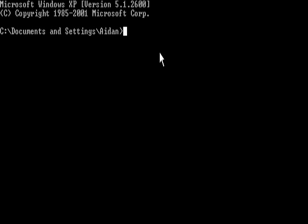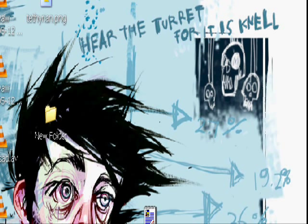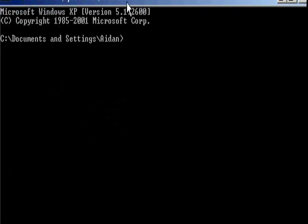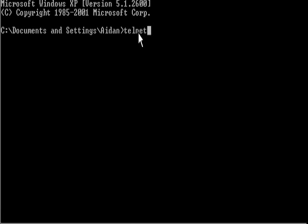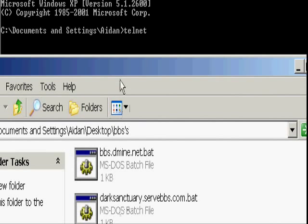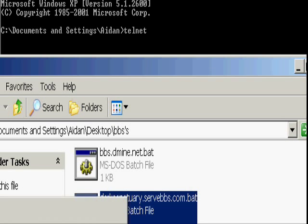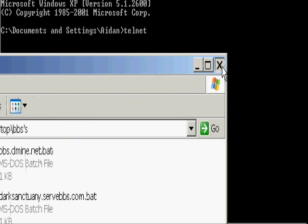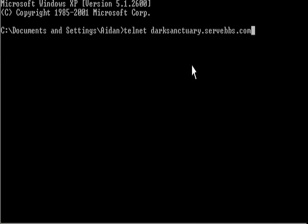You can only do this on Windows XP. Pretty much I should be able to right-click, but for some weird reason I cannot. You have to type in Telnet. And then you go in here to your BBSs. And we'll do Dark Sanctuary. Let me just take that link and paste it in.